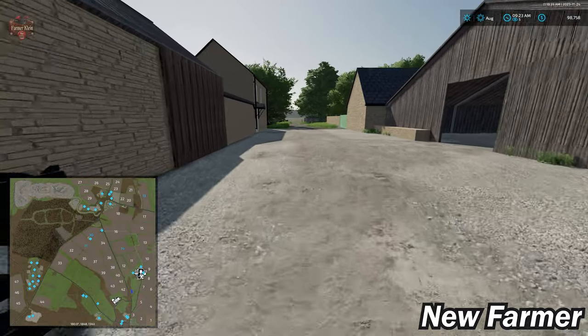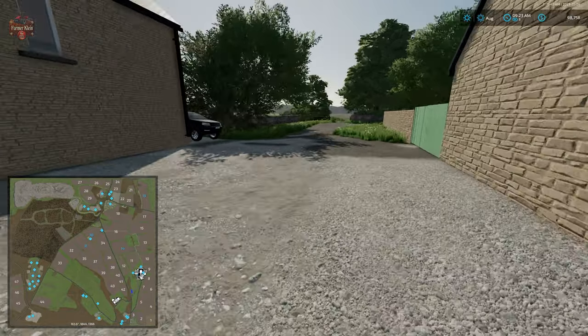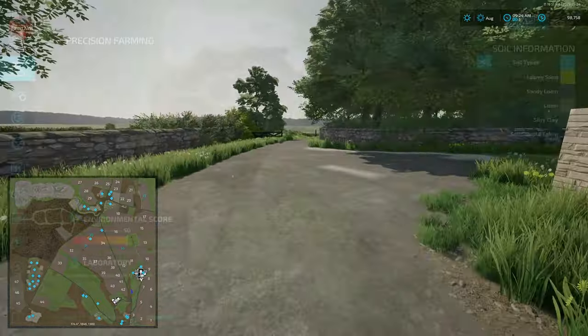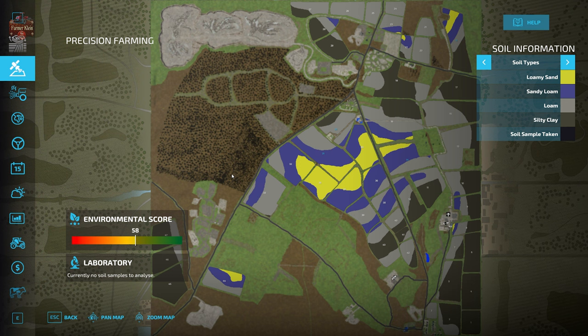That is pretty much the starting farm area, but as we saw earlier, it encompasses a lot more land. We'll talk about that during the flyover. Notably, this map is making use of the French soil map from the Precision Farming mod. To the east, there's a decent strip of silty clay running down the entire far eastern side of the map, but a big chunk of the main farming area is a combination of loam, sandy loam, and loamy sand.